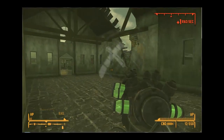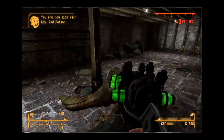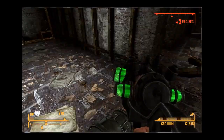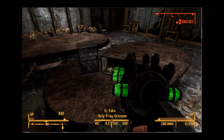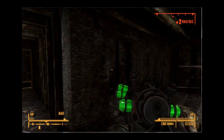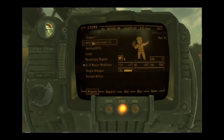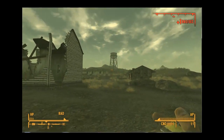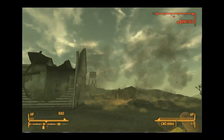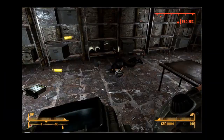The next weapon is the Holy Hand Grenade. You can find this in Camp Searchlight, in the Eastern Church in the basement. Remember, bring lots of Rad-X right away because there's tons of radiation, and there are Ghouls and Geckos waiting to kill you. Here are the Holy Hand Grenades — three of them, only three in the entire game. Let's do a demonstration — it's like a mini nuke.